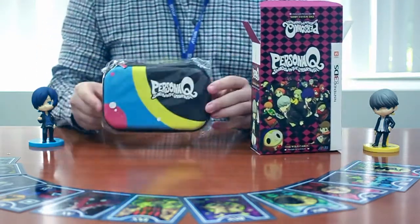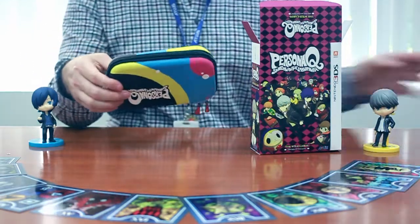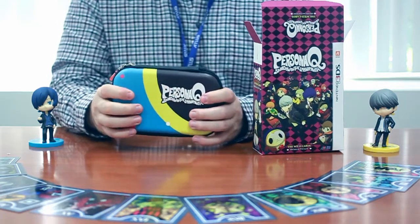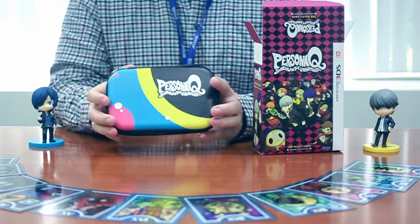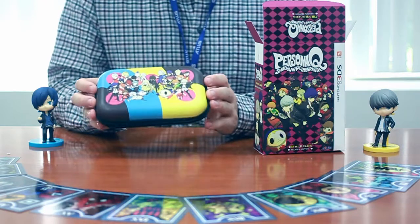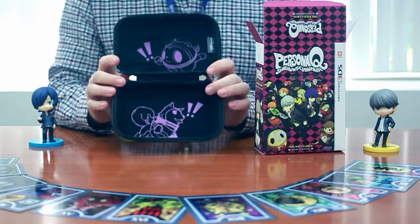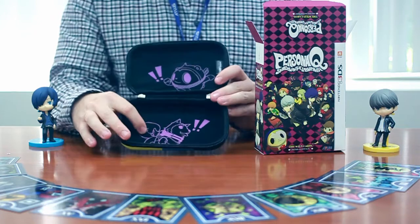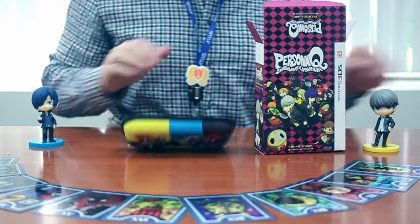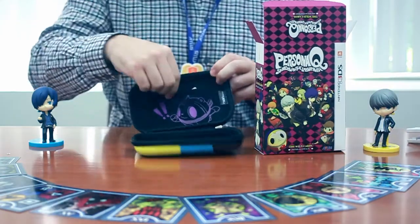Last but not least, the pièce de résistance — this is the 3DS XL hard case that comes with every premium edition. It is hard. Really nice colors to it. If you guys own the Persona 4 Golden premium edition that we put out a couple years back, it's very similar to the hard case that was in that. On the back of this hard case you'll see the two casts together in their awesome new little art form. Open it up and we've got these awesome fun little line art of Teddy up here and Koromaru down here. There's a pocket here that you can stick your 3DS games into — Persona Q goes right there. So meta!